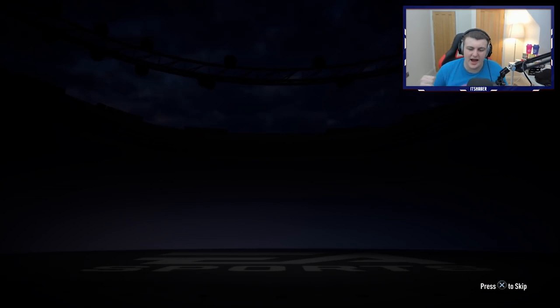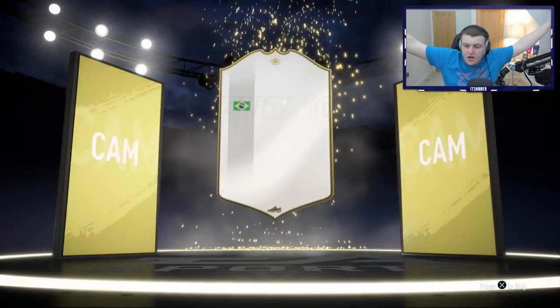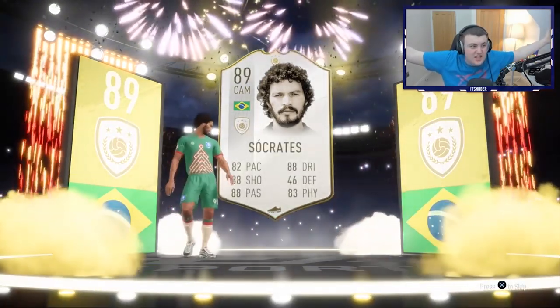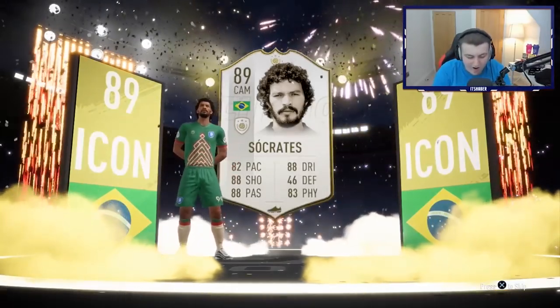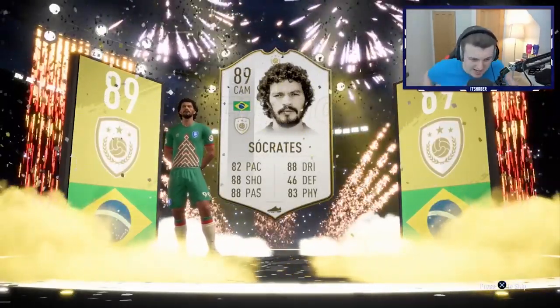Pack number two — give us a walkout in this one, please EA. Walkout again, come on, please. Is that an icon? Icon — let's go! Brazilian CAM — Dino, be Dino. Socrates. 89 Socrates again! Oh my God, oh my word. How much does he sell for? Oh my God — 1.2 million coins! Let's go.